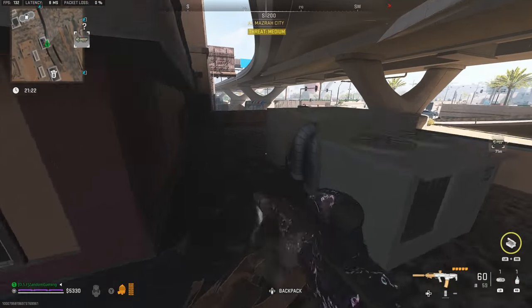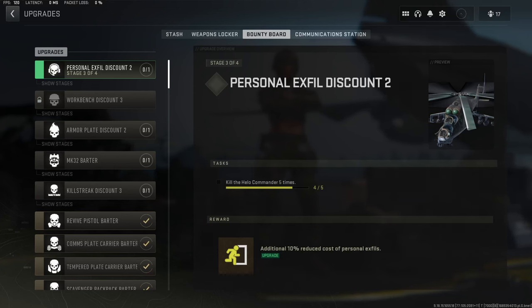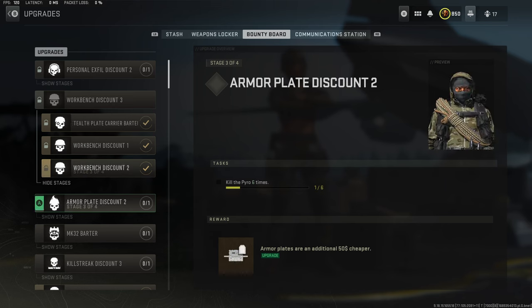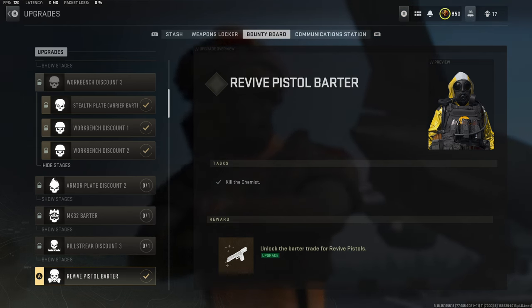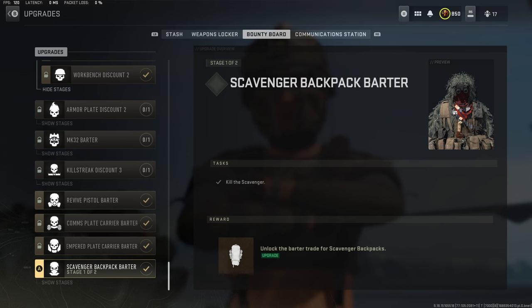Killing the bosses is really powerful to get you that additional cost off of items at buy stations. I'm going to show you how to do each one solo and easy. Some of them you don't need to do, but maybe you want the rewards like the gold skull, or a plate vest — you can get medic, comms, and stealth from these bosses and a whole bunch of other loot.